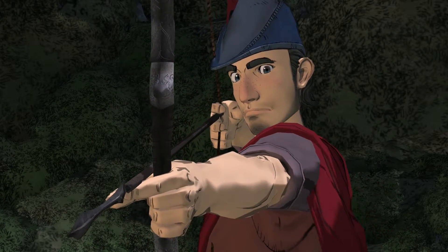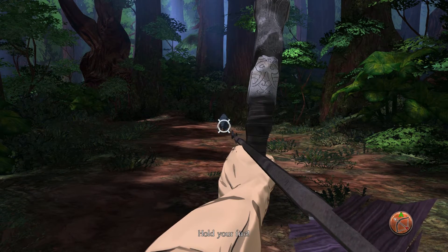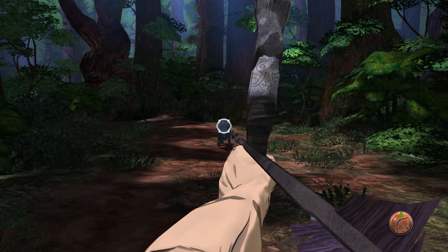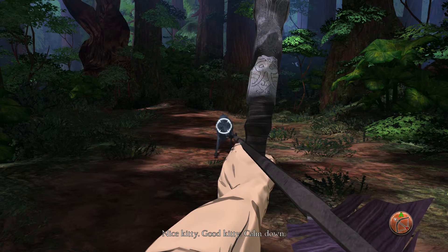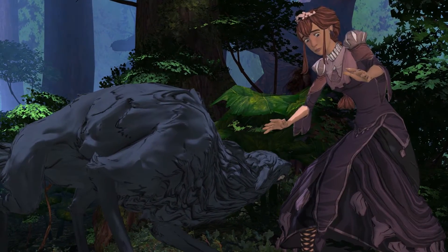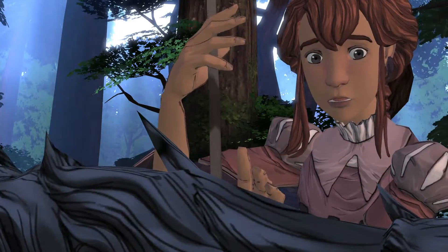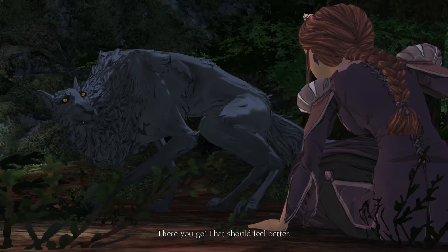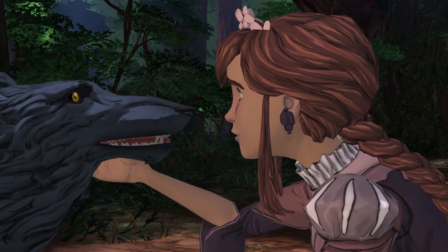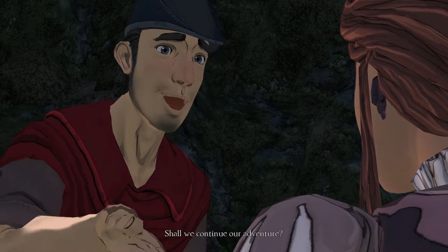The fifth achievement is called Wetzel Wolf Watch Waver. Once you're on an adventure with Niece and you get to this wolf here, do not shoot it — absolutely do not shoot it and you unlock the achievement. There you go. That should feel better. Good thing I didn't shoot. I'm very glad you didn't. Shall we continue our adventure? Most certainly.